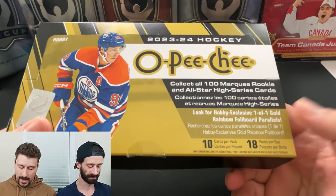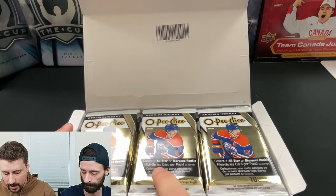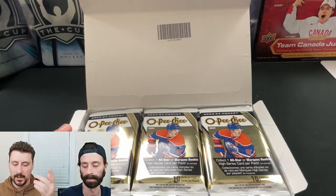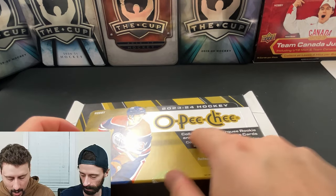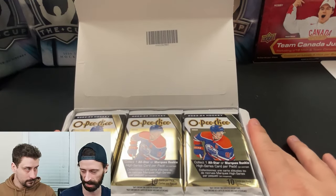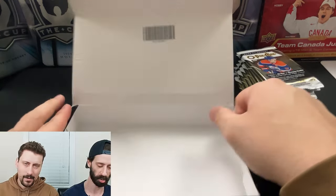18 packs per box, 10 cards per pack. OPC is OPC, but it looks like they've added a bit more value — there's one all-star or marquee rookie per pack, they're calling it high series. The base series is cards 1 to 500, then everything above 500 is short-printed. Some will be all-star players, some will be marquee rookies. Anything from 501 to 600 is either a rookie or an all-star. The split probably isn't 50/50 — it depends on how many all-stars and rookies they had to fill the set.